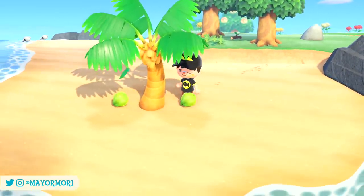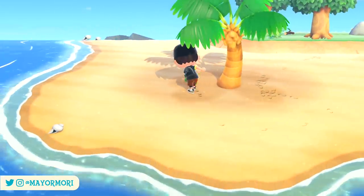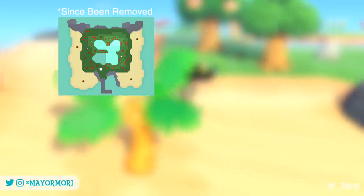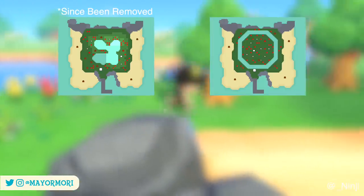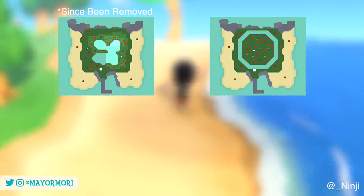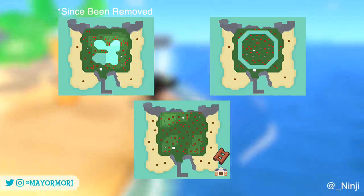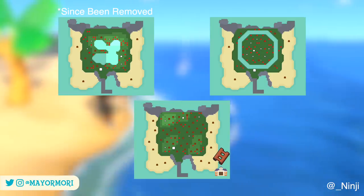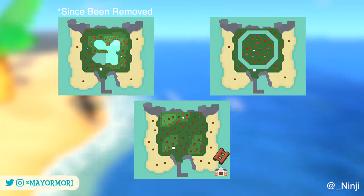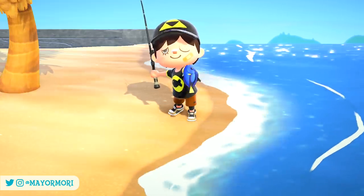Now we're getting to the rarer islands, which are few and far between — there's a 1.5 to 3% chance of visiting these. We have the Big Fish Island, which obviously spawns all the rarer and larger fish and is great for making money. The Tarantula Island, which only spawns bugs, so if you visit during the evening in tarantula season you can pocket as many tarantulas as you can catch. And finally the Tree Island, which includes no inland water and is covered in more hardwood and coconut trees than usual — this is where you'll find uncommon bugs such as moths and beetles.